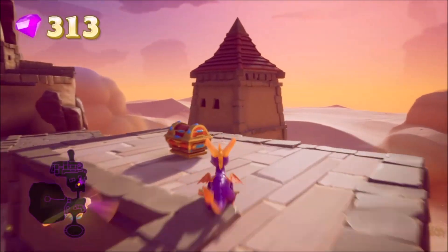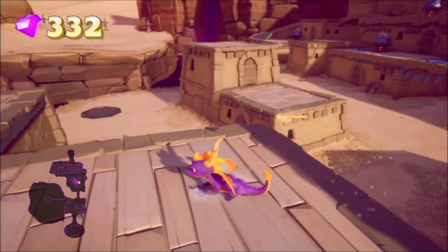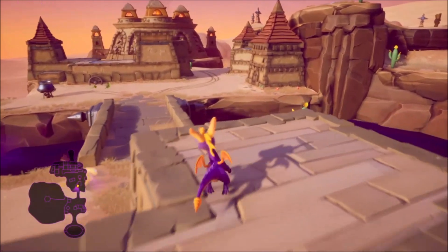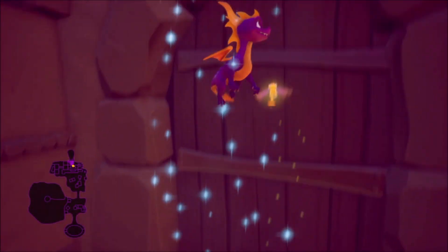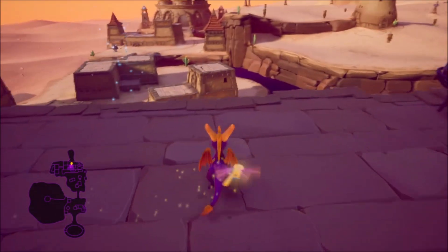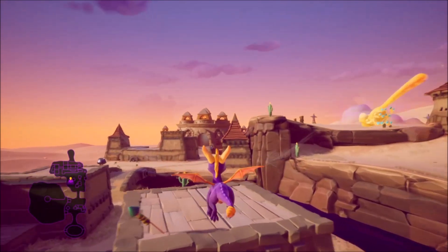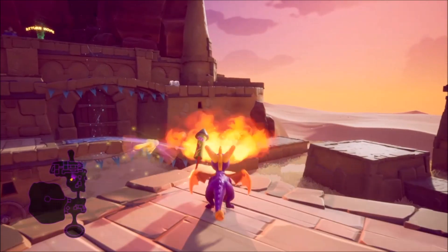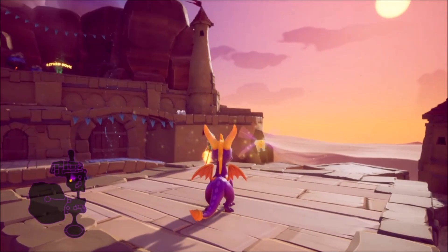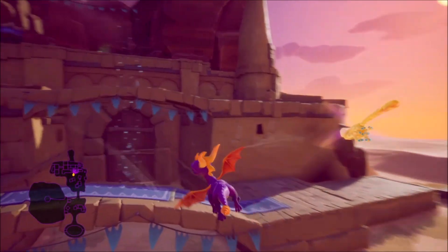Glide over there and get those chests. Now you may have noticed along the way there was a metal chest that needed a key or something to unlock. What you want to do is use the glider to get up on this platform and glide all the way over to this little firework you see, light it on fire — what that's going to do is basically explode the metal chest — then go over and pick up those gems.